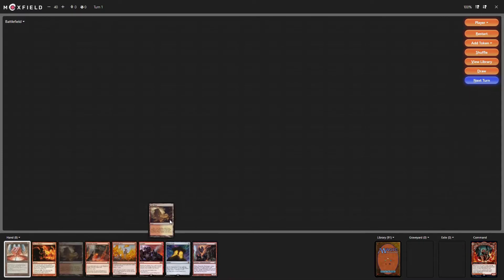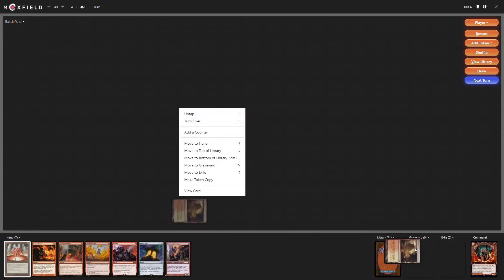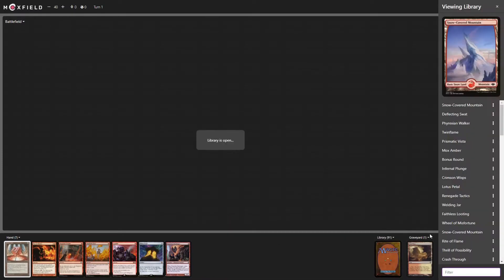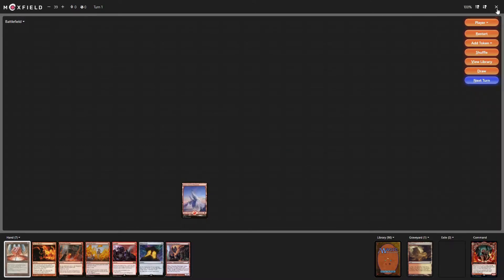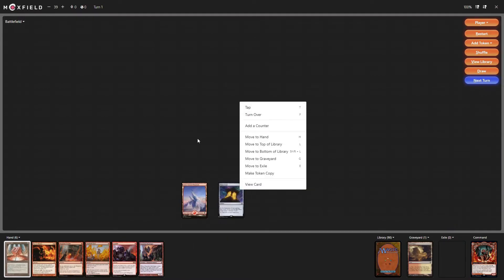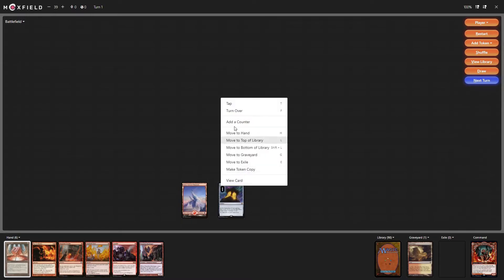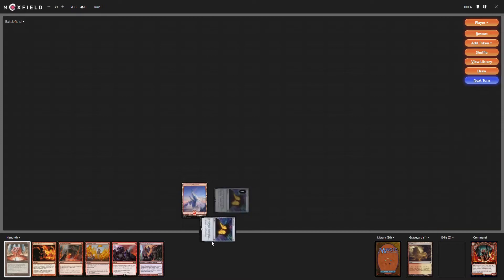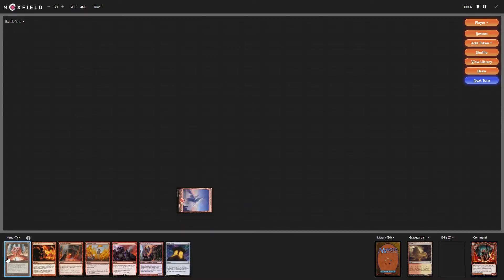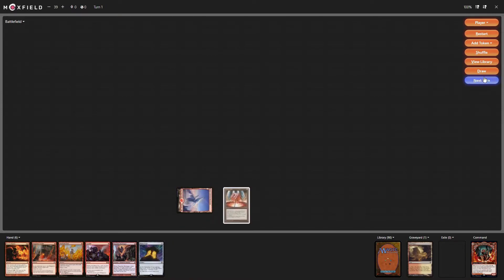Drop, return one — it's a Flamekin Harbringer tap. Get a mountain into play, lose a life, shuffle the library. Play a mana crypt. Actually, let's just play a mana vault this turn and pass, because we don't have any race.